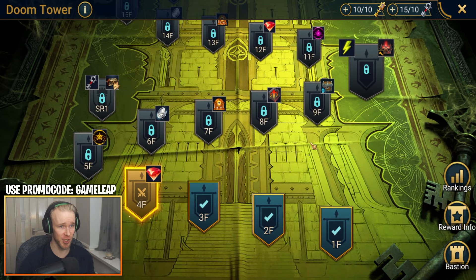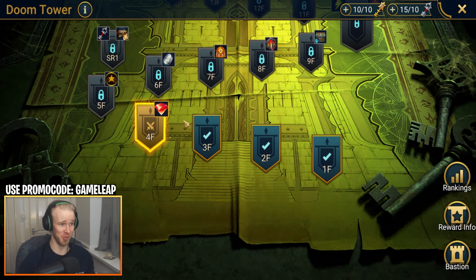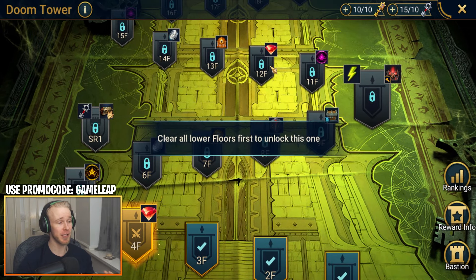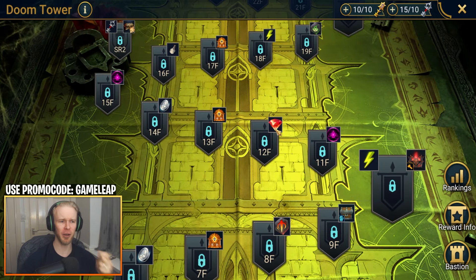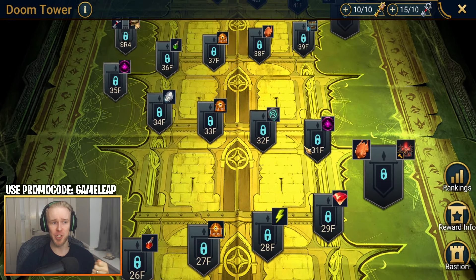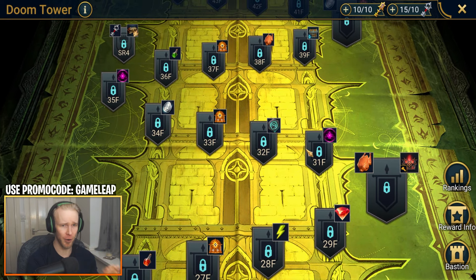We'll do a running total at the end of the video. Just from doing the very basic stuff, you can already find a very solid amount of gems every day. There are also three Advanced Quests in total that can give you five gems each, but they don't always show up. About two of them show up most weeks, so the average for Advanced Quests is also about 300 gems throughout the month.